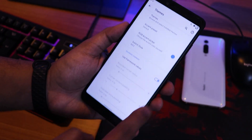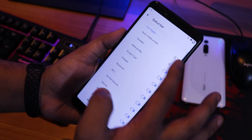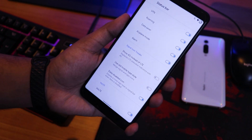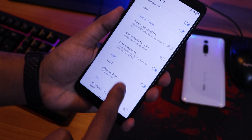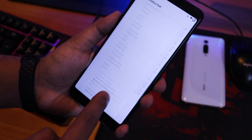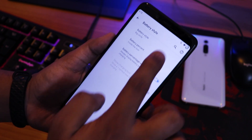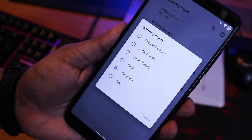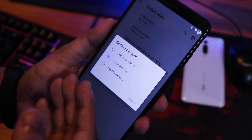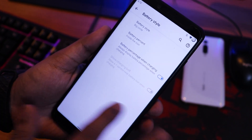In the status bar settings, there are system icons including headset and Bluetooth. You can show 4G instead of LTE and enable a VoLTE icon with your preferred style. There's also a data disabled icon, status bar logo, network traffic indicator, and battery icon options including a big circle style with percentage inside or next to the icon.